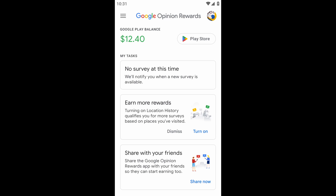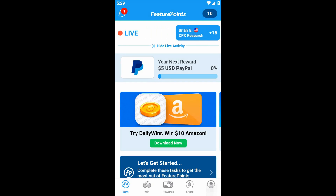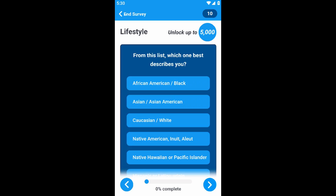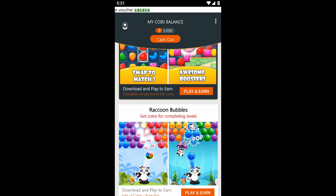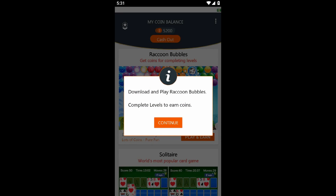Consider downloading reward apps, which offer gift cards in exchange for completing surveys or playing games. Usually they rely on earning points which you later redeem for gift cards. Apps like Google Opinion Rewards, Feature Points, and Play Spot are some of the best options out there, so check them out.